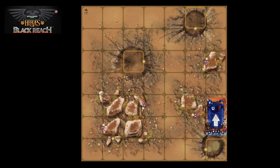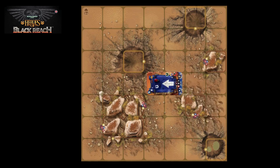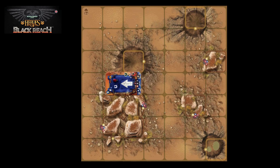Next let's look at how a two-square vehicle moves. Here we have a Rhino on the right-hand side of the battle grid trying to reach a marked square on the left. When the Rhino moves forward, count the number of spaces moved from the front of the unit counter: 1, 2, 3, 4, 5, 6.